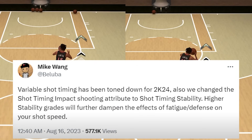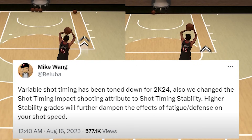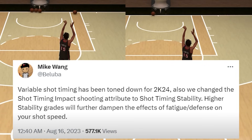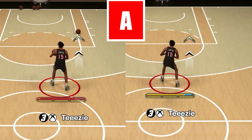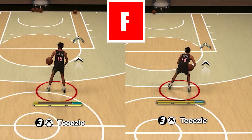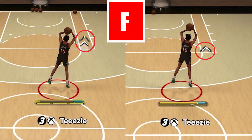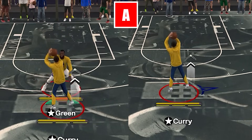So now the question is, is that true? First, let's have a quick recap on how your timing stability works. Basically, higher timing stability rates will further dampen the effects of fatigue and contest on your shot speed. This is based on Mike Wang's tweet and based on my tests as well. Here you can see A has a small difference even with stamina depleted, while F has a big difference. Same thing with contest — they will have a big difference.